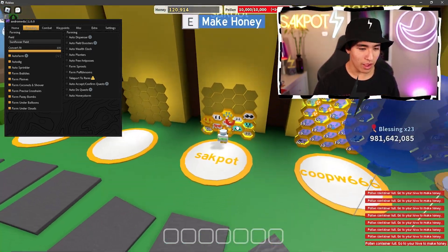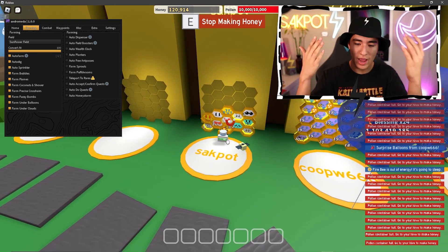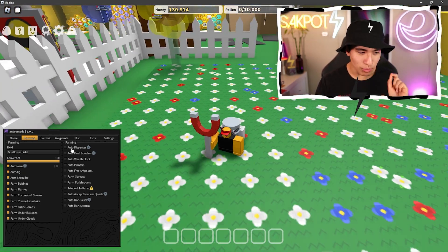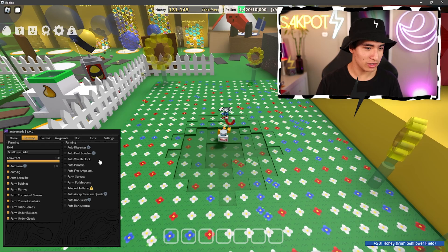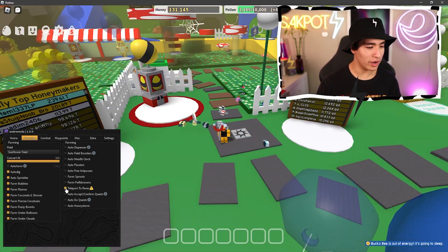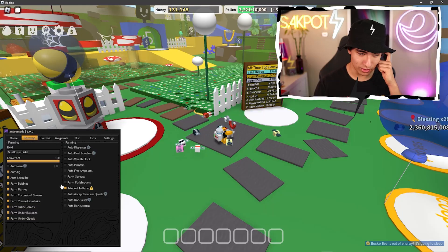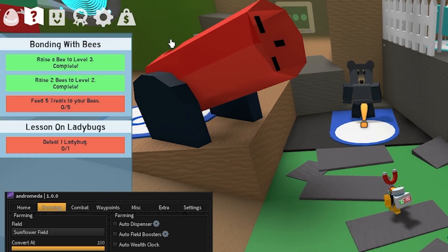Now that our honey is full, it automatically teleports us to the hive and starts making honey. It's more than just that though — you guys can also use auto dispenser. We can also teleport to rare spawns, so let's try that — it doesn't look like there are any right now.